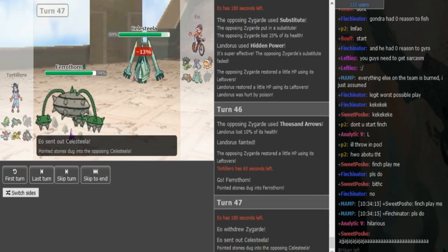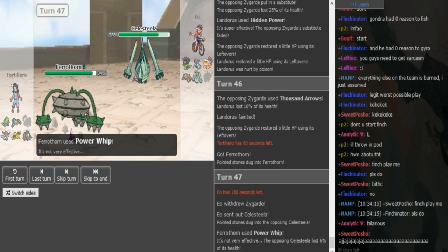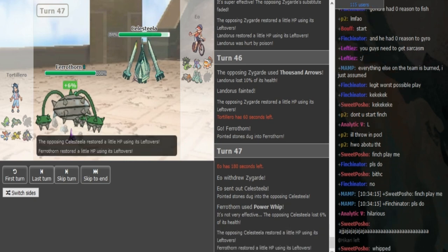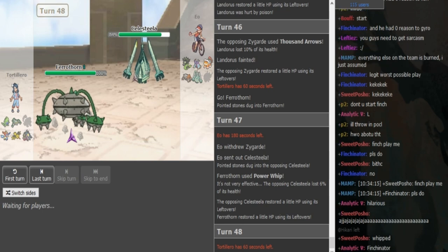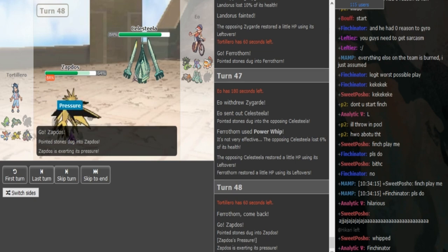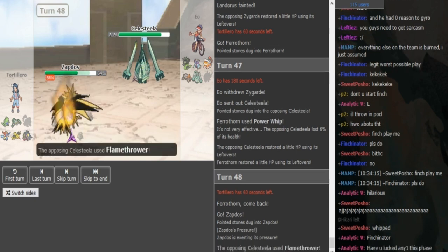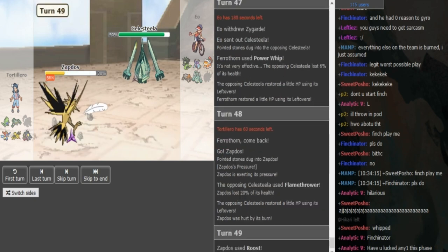I think he's just gonna Power Whip to be fair. Spiking there would have been a god play but the Zygarde is a threat, and if the Zygarde switches out it's completely fine because when it comes back it has to take some hazard damage — so he didn't lose anything from just Power Whipping there. I assume he's gonna go for Leech Seed or Flamethrower — it's just Flamethrower. So Zapdos is forced to Roost here, you can predict that and go for a Leech Seed.